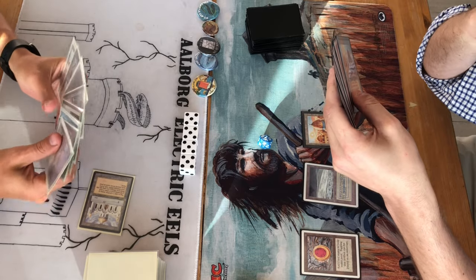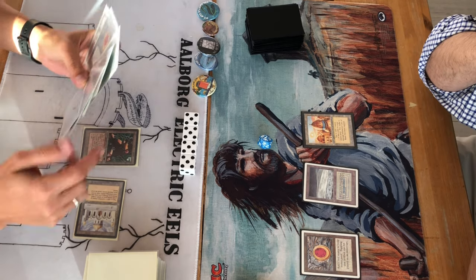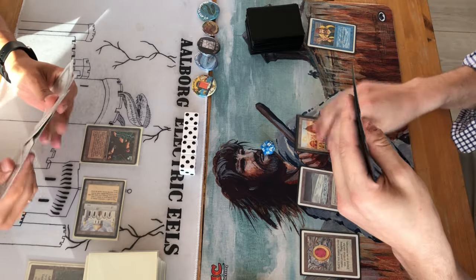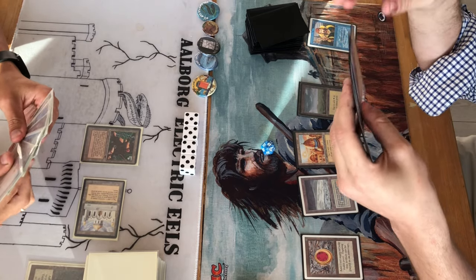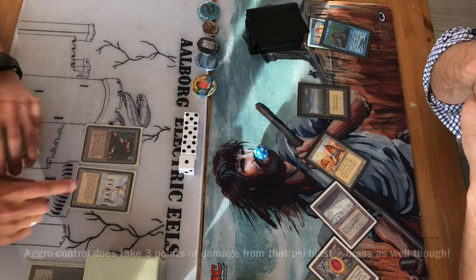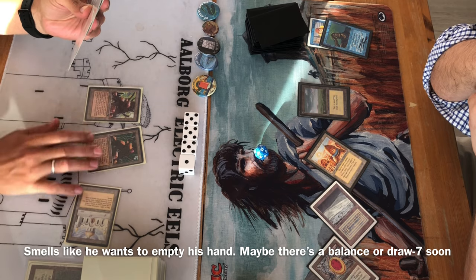Drawing into seven cards using the Library. A Factory comes out. Jesper plays a Mox, which gets countered — really? He wants to keep Atак back and doesn't want too much speed. Then Jesper Sonic Blasts the Atак player directly.